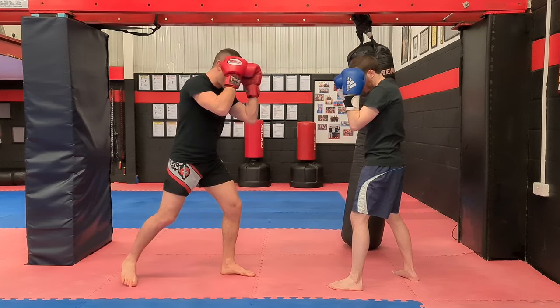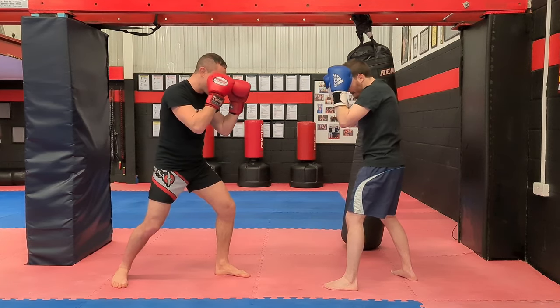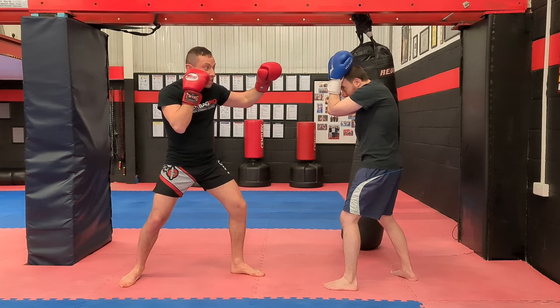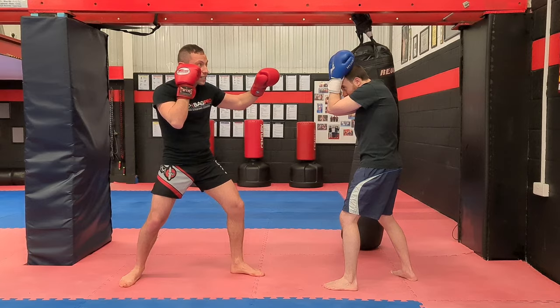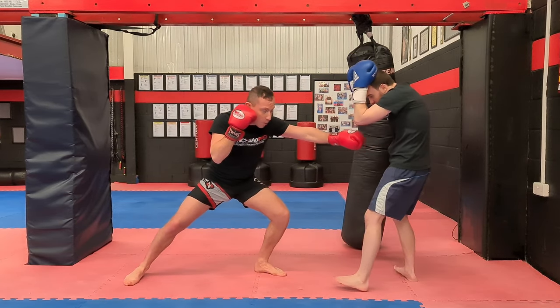Really simple, really effective — you should be able to use this one all the time. Fake the jab high, and as soon as their hands go up higher to block it, keep low on the level and hit with the body. So that's jab fake number two: high low.